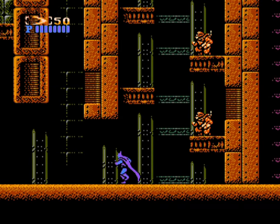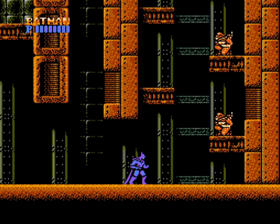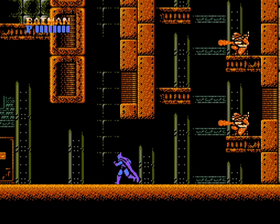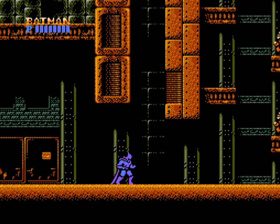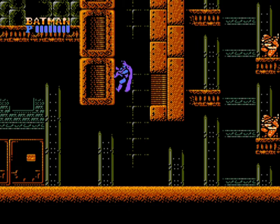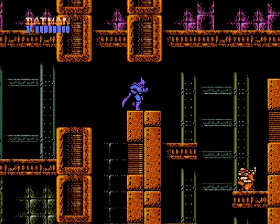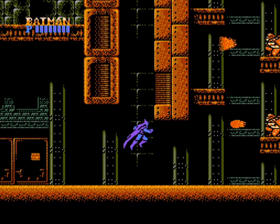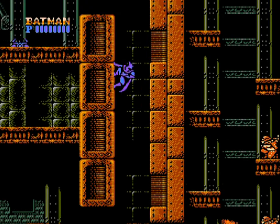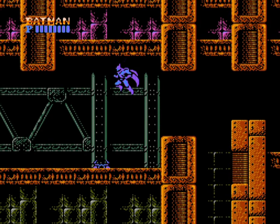From here, we've got a choice: we can either try and get up here, which is going to be pretty dangerous, or we can use a very unique ability of Batman's which you will need to learn to complete this game — and that is the wall jump. You can use this to jump up a variety of walls. It takes a little bit of getting used to, but luckily it's very useful. You will absolutely be needing this in order to beat the game.